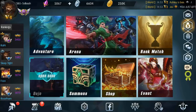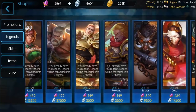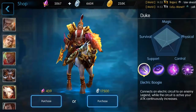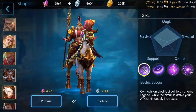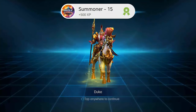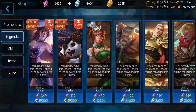What is up guys, it's Soul Bash and welcome back to some more Mobile Legends. Today we are getting a new legend. I'm gonna jump into the shop, go to legends — we don't have very many left — but today I want to buy Duke. Duke is a really fast legend, he's good for survival, magic, and physical. He's only 439 crystals right now, and he does have a pretty cool skin as well.